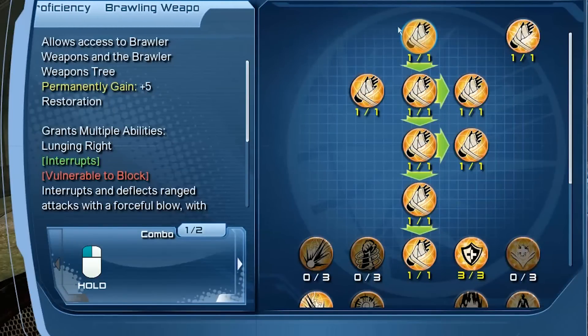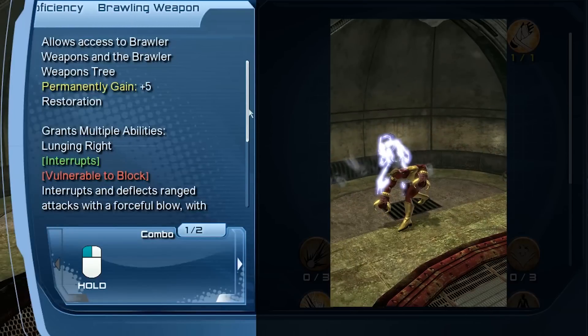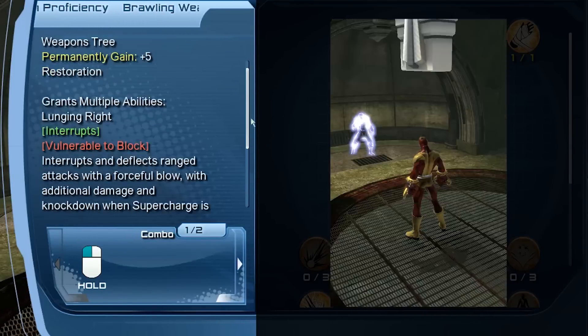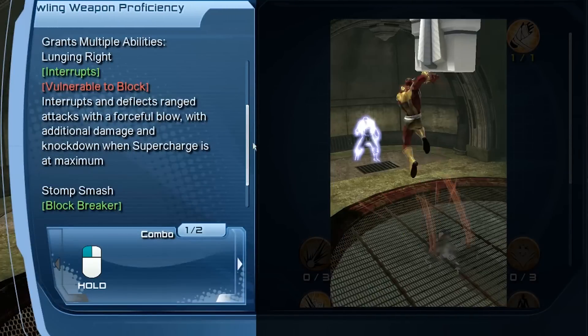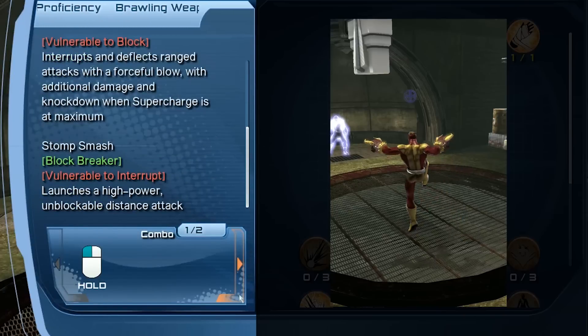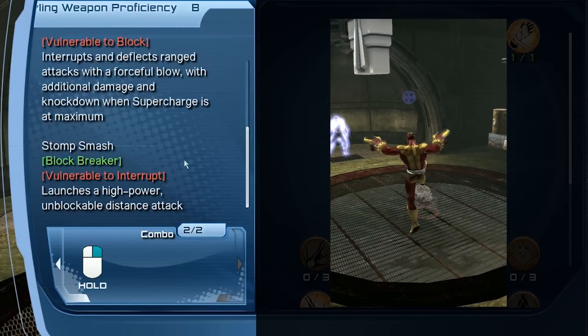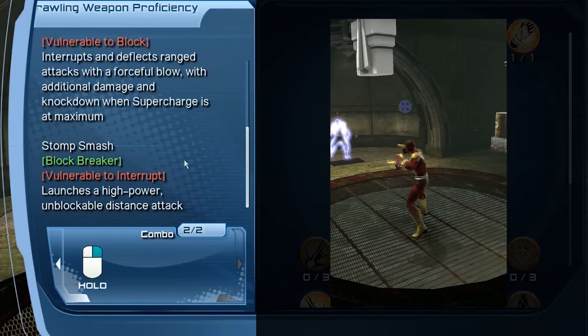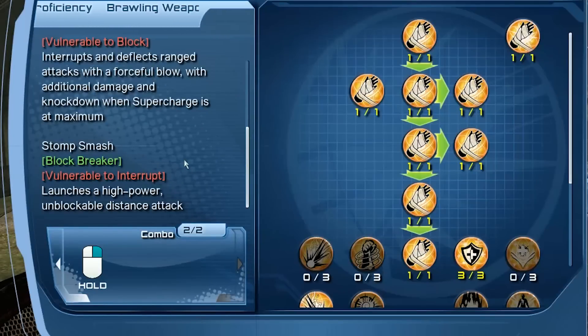First up is the brawling weapon proficiency, which gives you plus 5 restoration. It comes with multiple abilities. The first one is lunging right — this is going to be an interrupt, but it's also vulnerable to block. This is basically your lunge; you're going to hold the melee button to do it. Next is stomp smash, which is going to be a block breaker but also vulnerable to interrupt. This is your long-range ability, done by holding the range button.